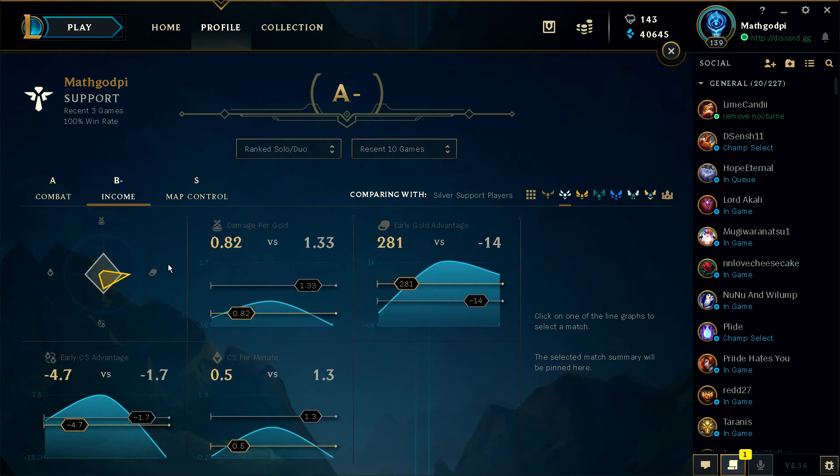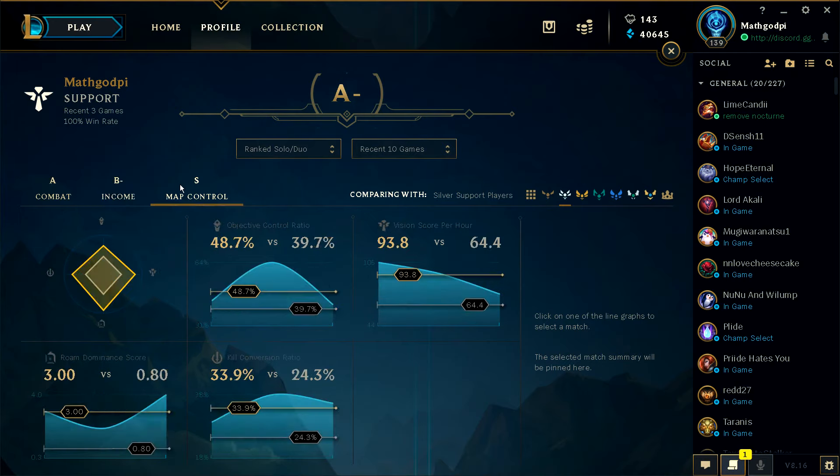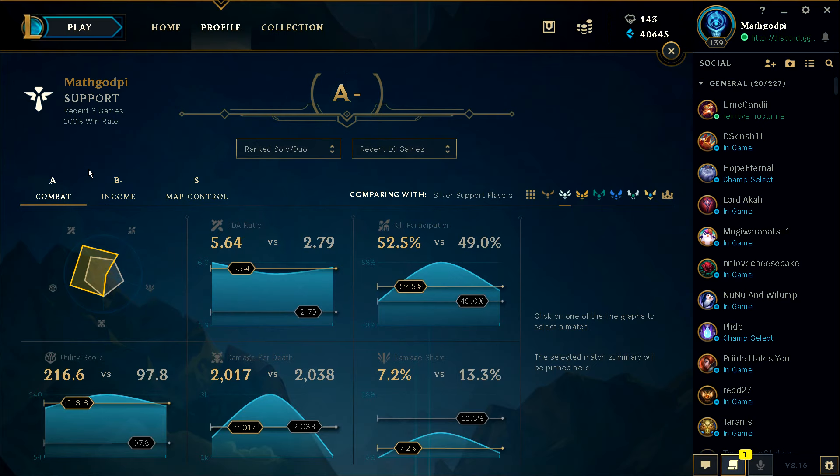Let's look at income. There's Janna — early gold advantage, early CS advantage. So for support, damage per gold and CS per minute — I don't really know why they care about my CS per minute. I'm playing support, for crying out loud. I'm not playing a tank with Relic Shield, I'm just playing Janna. This doesn't matter that much. They really should separate tank support versus a spell caster support, because they're very different in terms of farming and damage and all that.